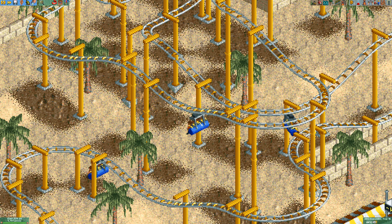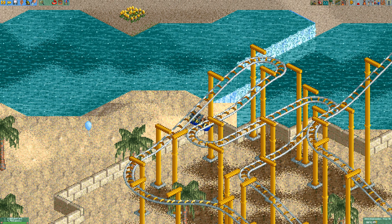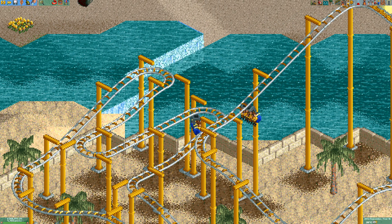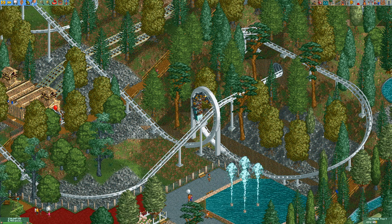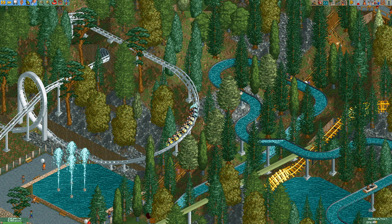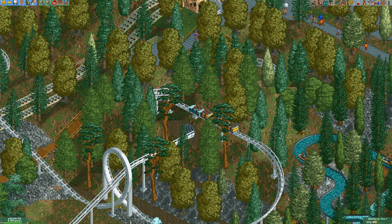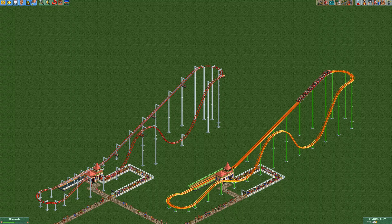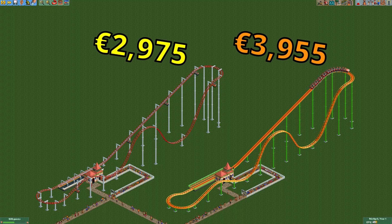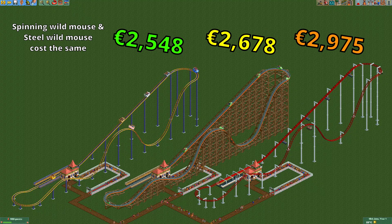Being a wild mouse coaster has quite a few advantages. First off, it's very cheap to build. I like using the looping coaster to compare how expensive certain coaster types are, as its cost is about average and a lot of people are familiar with it. The hairpin coaster is about 25% cheaper than the looping coaster, making it on the cheap side. It is the most expensive of the four wild mouse coaster types though.